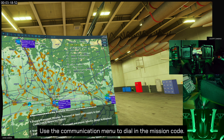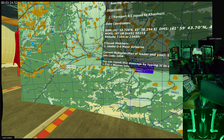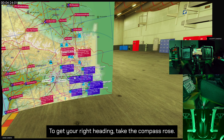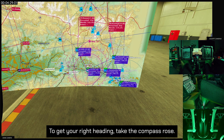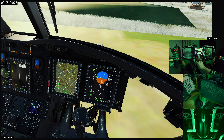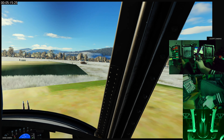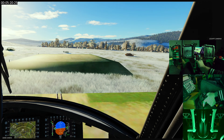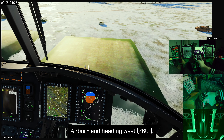Use the communication menu to dial in the mission code. Your target waypoint is 3-1. Adjust your heading accordingly. To get your right heading, take the compass rose. Airborne and heading west, 2-6-0.